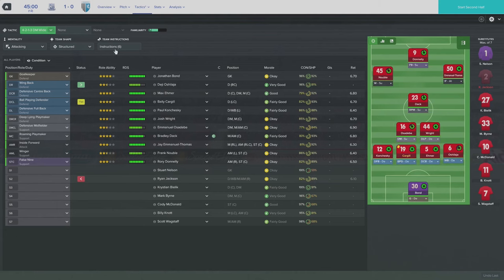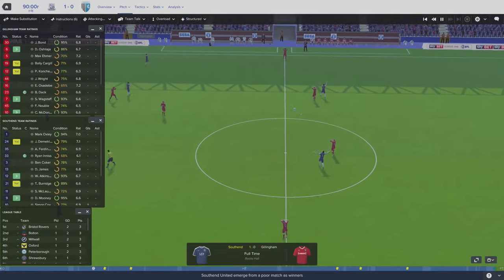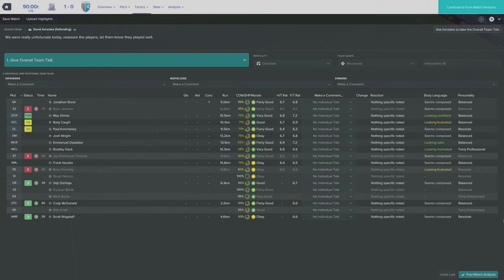I'm trying to work the ball into the box but I might look at hitting some early crosses in to Donnelly to mix things up. At full time the whistle goes and it's a disappointing 1-0 defeat against Southend to start the season. However, towards the end of the second half there were some positives and certainly something we can build on. Overall disappointed with the result, but not too disappointed with the performance, and I'm sure we can turn it around in the next few games.